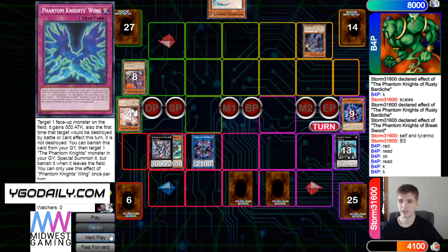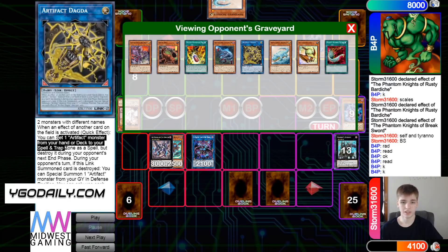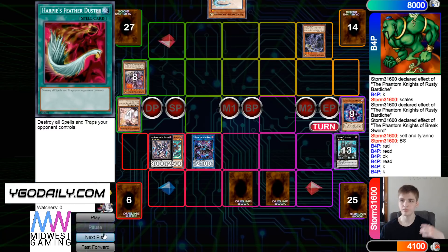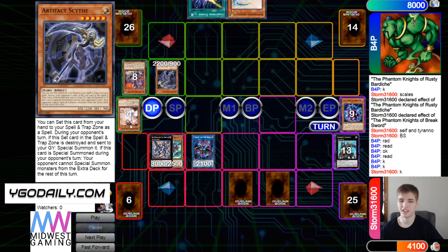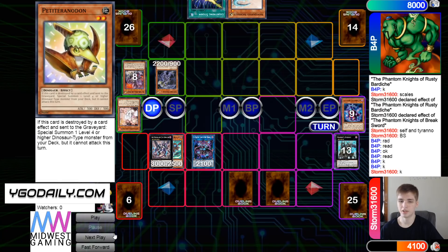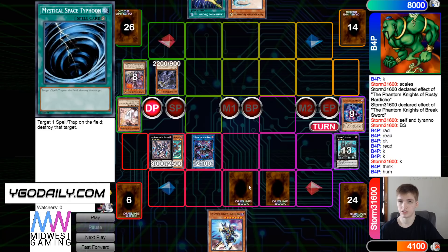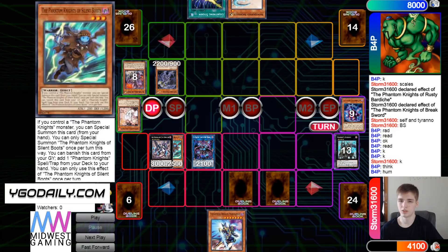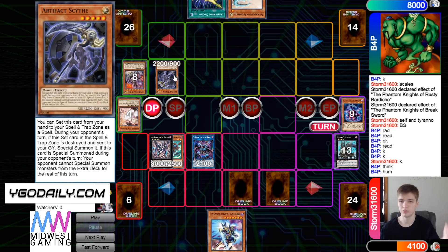Set MST, and then end phase — this gets destroyed because it says you can set it from your hand or deck as a spell, but then destroy it during your opponent's next end phase. It brings itself out, and they draw Lightning Storm. They just can't even use it because now they have Scythe. They didn't have anything anyhow. They pass Torn, draw Phantasma, and if they try to attack into this, then they can Wings. Lightning Storm just wouldn't do anything because this can't be destroyed and this just can't be destroyed because of its effect.